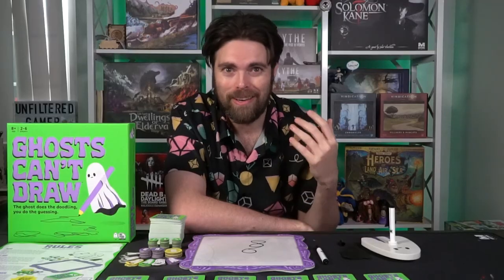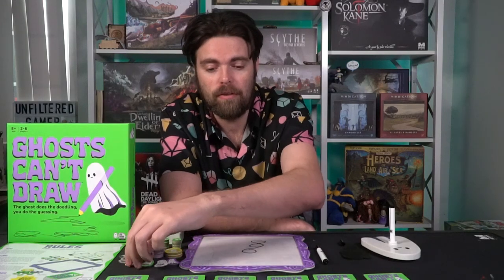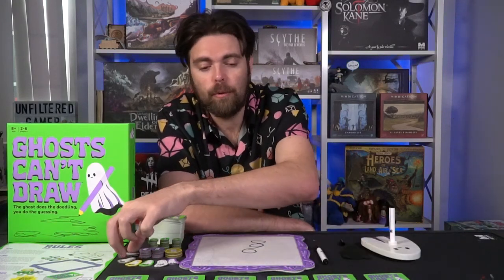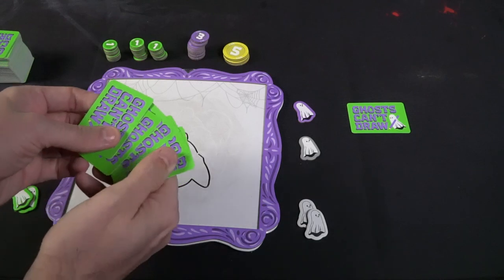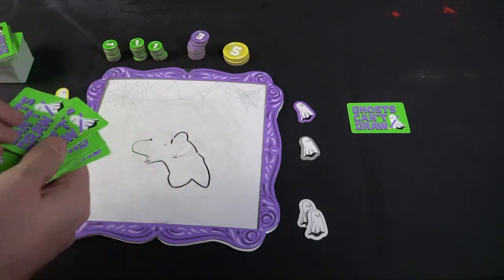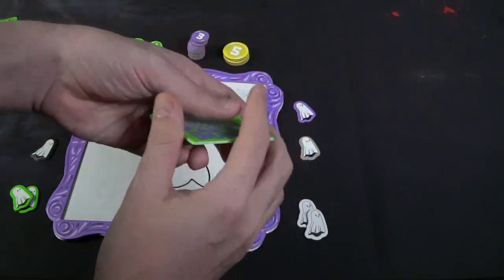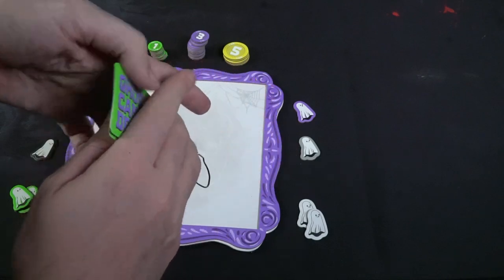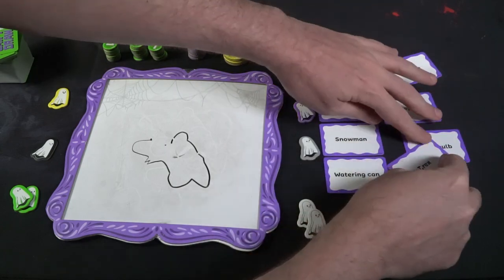If you guess correctly who the ghost was, you get a bonus token. Every player starts the game with one token — even the ghost. If purple and green both figured it out, they each get a bonus betting chip. Then the ghost player takes their card and seven other cards from the ghost draw pile, shuffles them up, and creates a grid layout — like a two by four — so that players can see all the options.